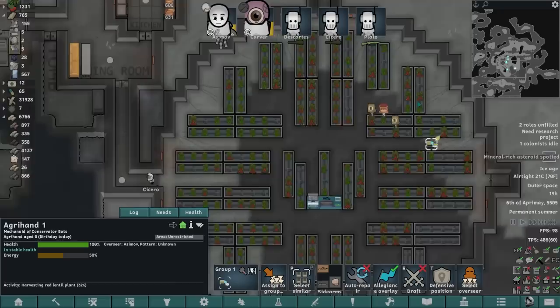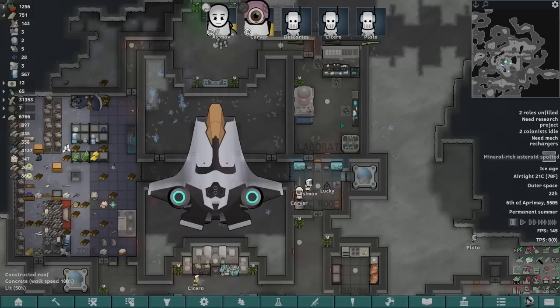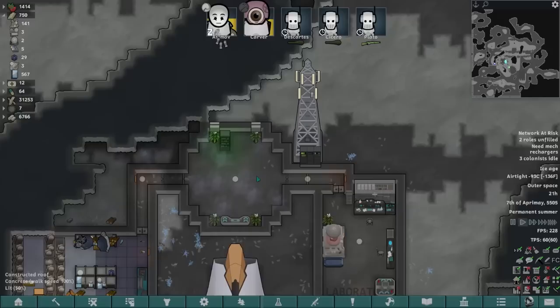One agrohand — are you about to harvest a red lentil? That's what we like to see. Are you going to plant the new lentils now? It's working perfectly — it was just a load order issue. Amazing! I think one agrohand can probably deal with that, there's not that much work to do — it's not as if we've got a massive farm going on.